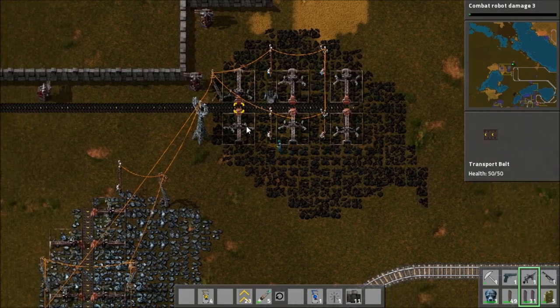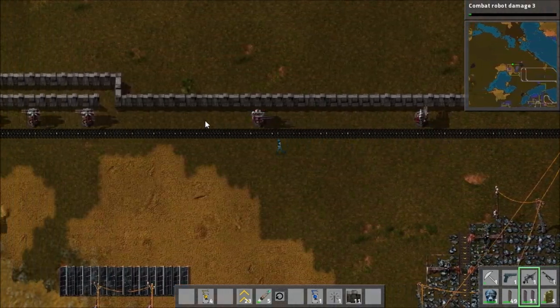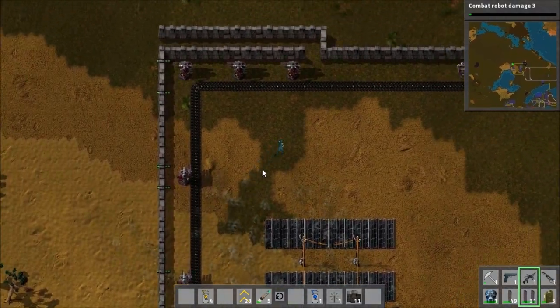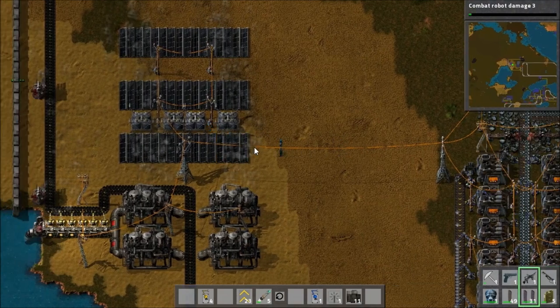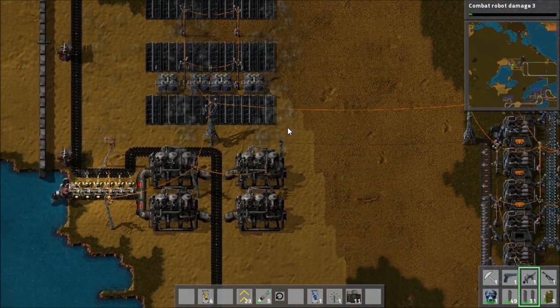This is one of my outposts — a big coal mine. We've got defensive turrets because the aliens are quite vicious here. Oh, they've actually damaged some of the wall. I'll need to fix that later. We've got an iron mine here as well. We've got a big solar farm.